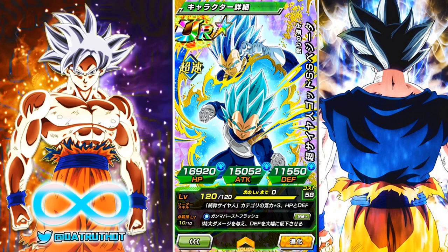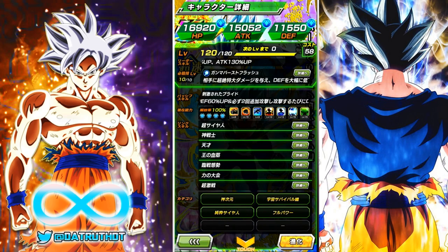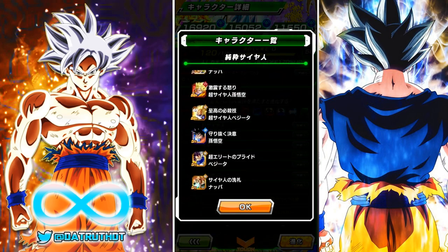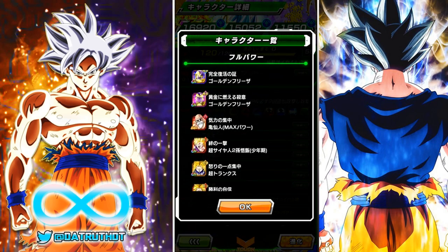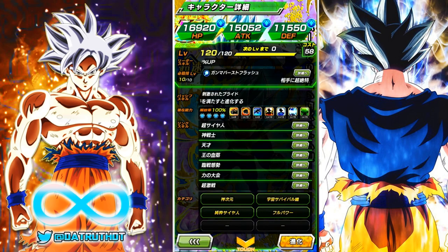His 12-ki multiplier is 150%. He does have four categories and he's a very good top-tier option on all four: the Realm of Gods category, the Universal Survival Arc category, the Pure Saiyan category, and the Full Power category. He also has a fifth category coming very soon — Representatives of Universe 7, for the LR Goku and Frieza card that is upcoming. That would make Blue Vegeta the first unit with five categories. Angel Tech Goku has four, Super Saiyan 3 Gotenks has four — Blue Vegeta will become the first with five. That just gives this unit so much more value because you can use him literally everywhere.